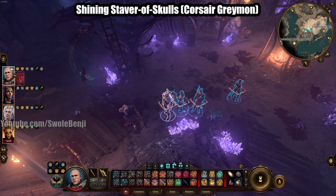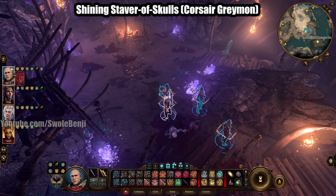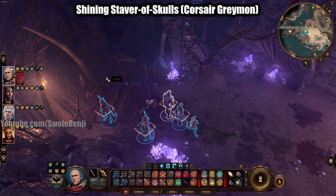The Shining Staver of Skulls is a weapon that deals radiant damage, which will proc all sorts of fun things with our build in Act 2. We will not actually be using this weapon in Act 1 — we will be using it much later when the build is finalized. When we hit Act 3 or level 11, we will unlock the ultimate weapons. This is a temporary weapon just to get you through Act 2.